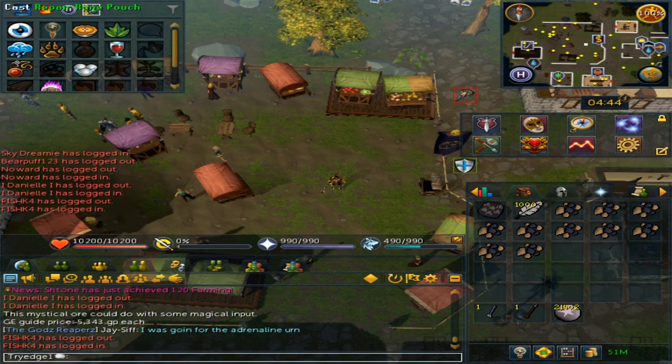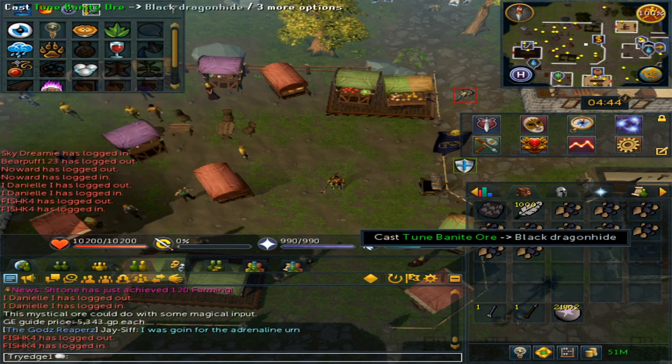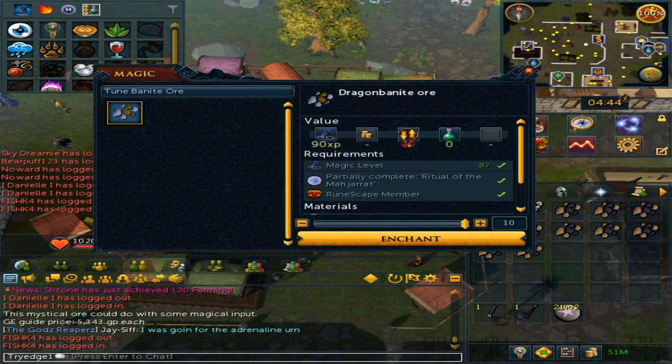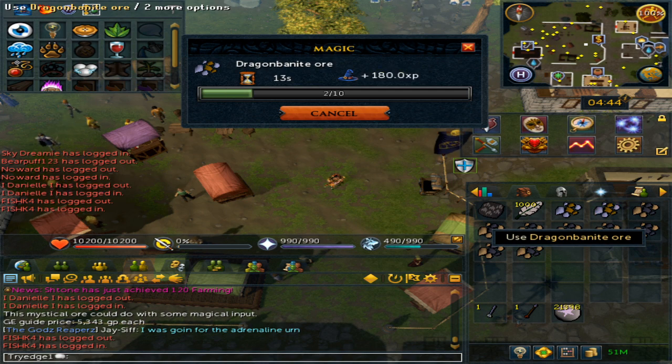Open your lunar spellbook and then go to the high alchemy tab, click on the 'tune bainite ore' spell, and then make sure to click on your dragonhide or the dragon bones. Confirm and then confirm again, and you will automatically start making the dragon bainite ore.